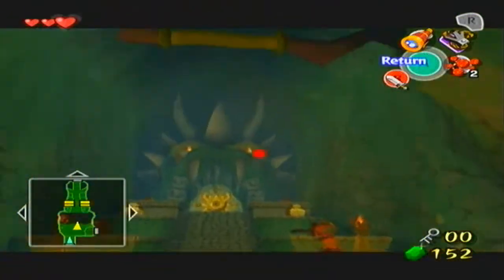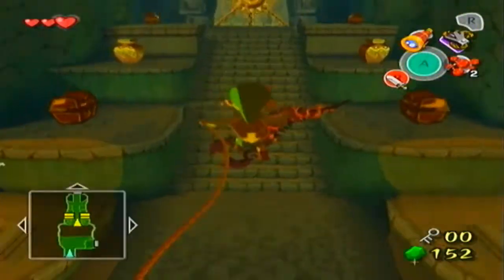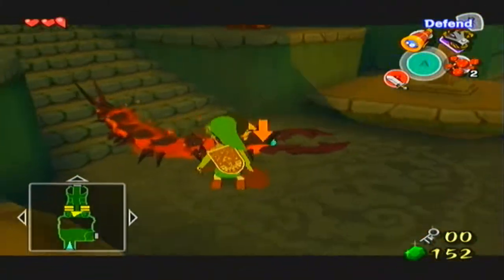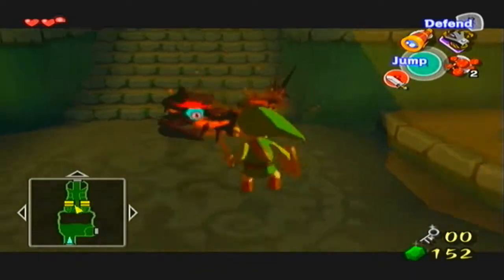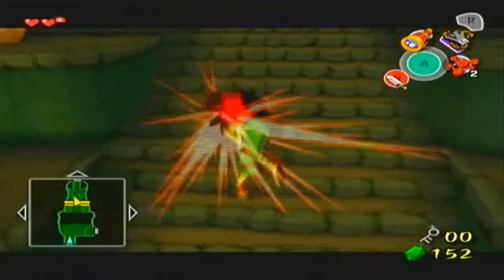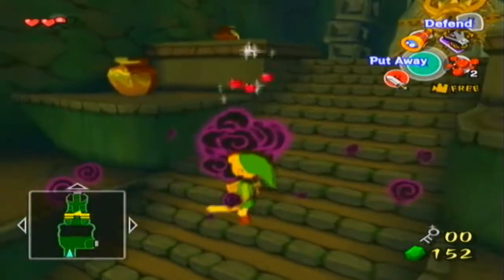Hello and welcome back to Let's Play Wind Waker. I am Shaddy Productions, and in the last episode we obtained the grappling hook and we pretty much took on the majority of Dragon Roost Cavern. We're gonna lose to this guy before we even get to the boss. But yes, now we are finally ready to take on the boss. Let's just kill that guy so he doesn't mess with us anymore.